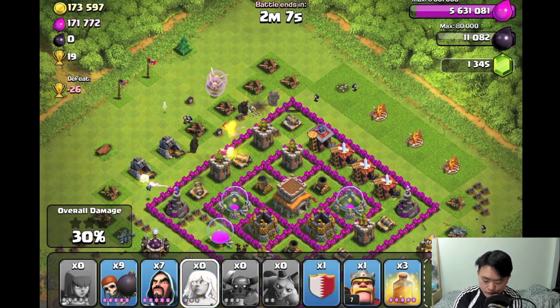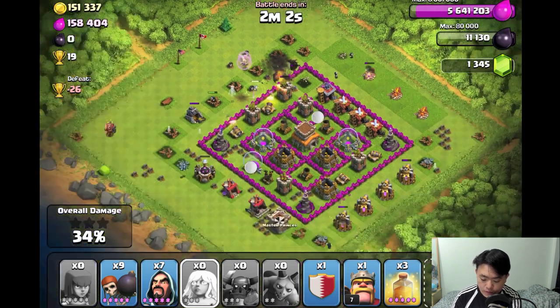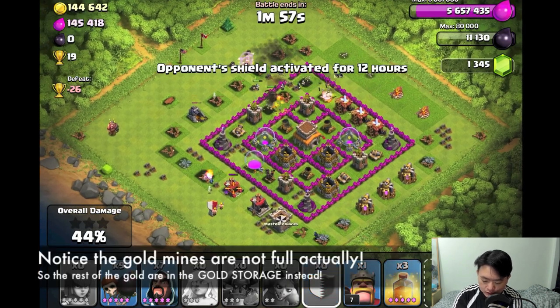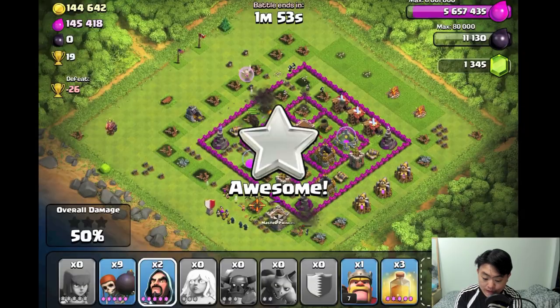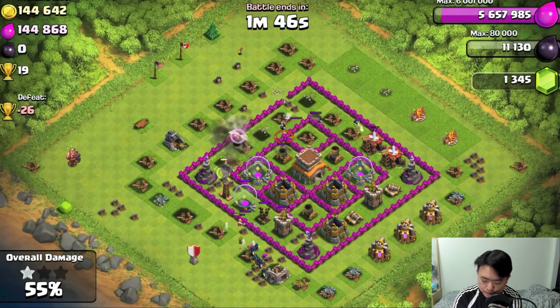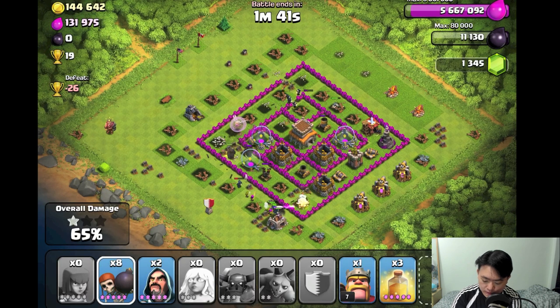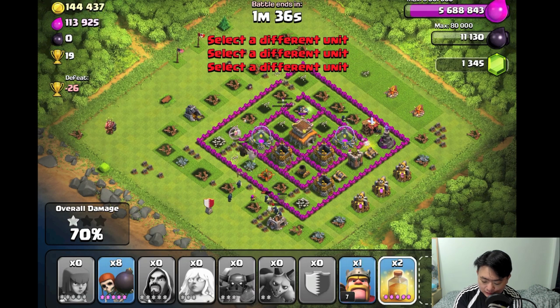I've got double healers for the PEKKAs — about three PEKKAs, although one unfortunately died. There's not much air defense left except on the bottom side. I'll get rid of that bottom air defense so my healer isn't in trouble. Then I'll drop some Wall Breakers at the top to break through the middle, and now the remaining air defense is damaging my healer.